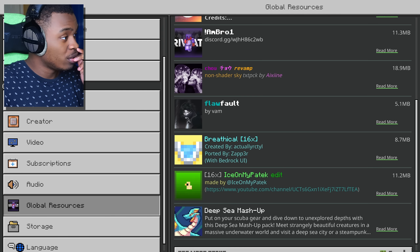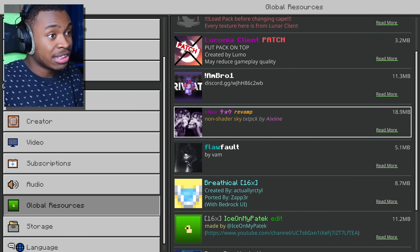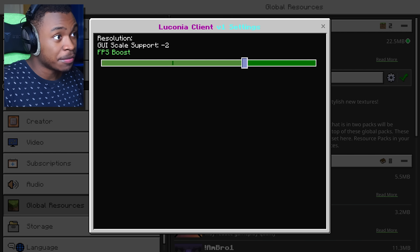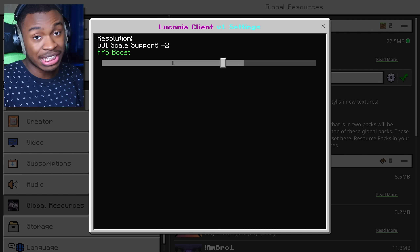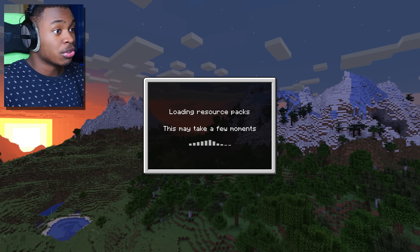It's 22.5 megabytes — that is way bigger than Better Better, no hate. Let's enable this. Does it have any sub-packs? It does. Do I scale support? I like how it has that FPS boost. We don't need that but FPS boost is there. There's a GOI scale support and an FP option. I like how they did that. And the last one — Geoda. Beautiful, we're just gonna keep this on and exit out.